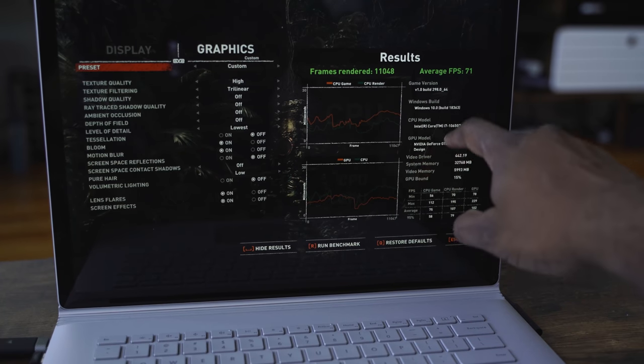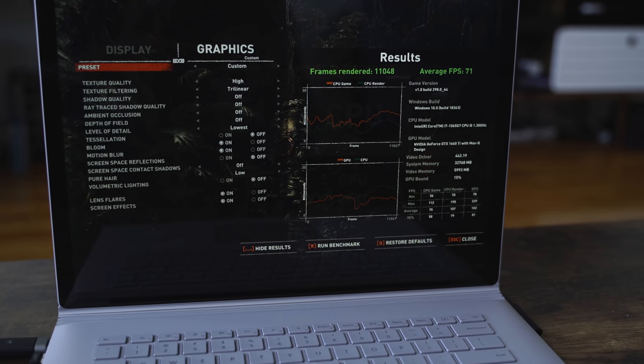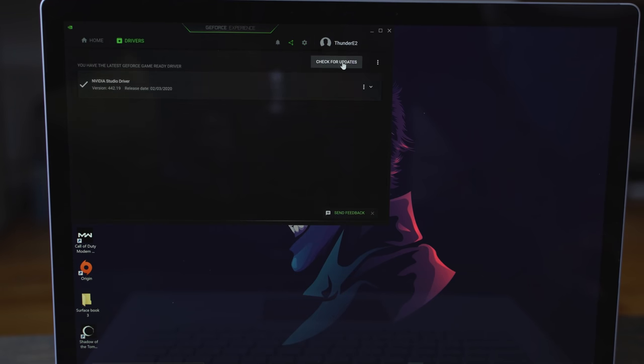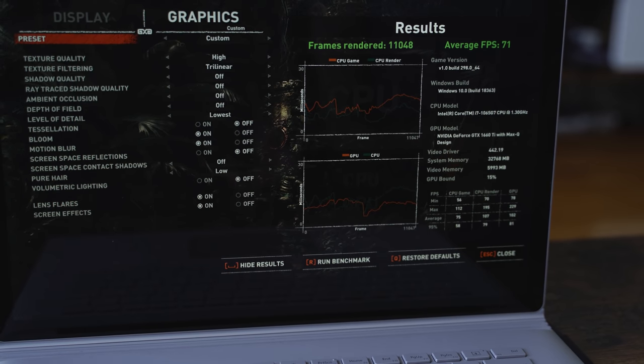As I mentioned, I messed up the Tomb Raider benchmark previously. Here are the corrected benchmarks for Shadow of the Tomb Raider on the Surface Book 3. I should also note I received system and driver updates — I'm stuck using studio drivers, as I tried switching to game drivers but could not get that update. That said, the benchmarks show this device really does a good job, and you can see the full range and scale of performance.